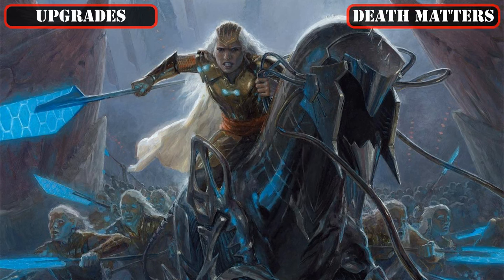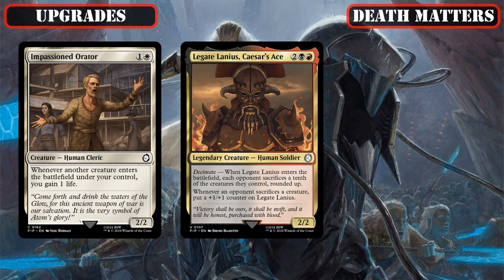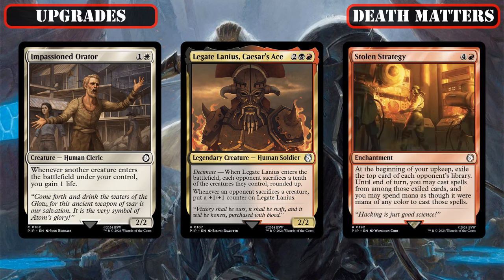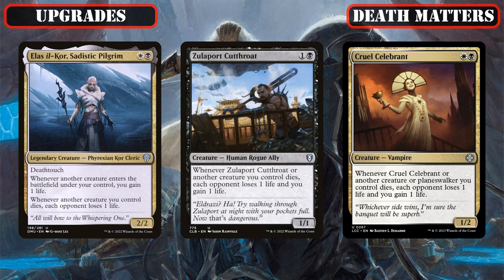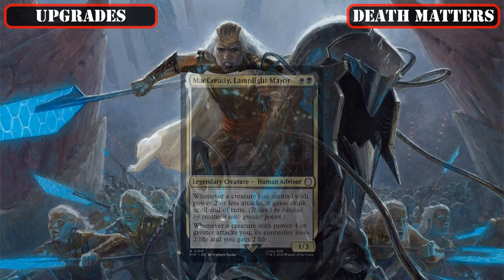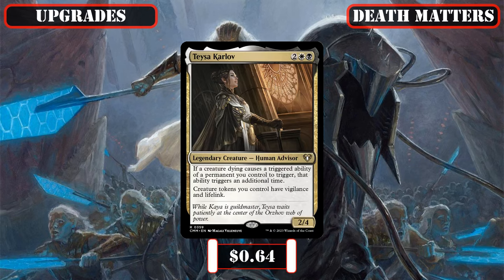Now, with our new wave of token generators covered, let's move on to entries that take advantage of all the casualties those tokens will be suffering. We're cutting the lifegain-centric Impassioned Orator, the sacrifice-focused Legate Lanius Kaiser's Ace, and a strange spell-theft inclusion, to make space for Ellis Elcor Sadistic Pilgrim, Zulaport Cutthroat, and Cruel Celebrant — all of which turn every single casualty we suffer into more damage for our opponents while padding our own life totals. We're also replacing McCready Lamplight Mayor with Teysa Karlov, who doubles all the on-death triggers in the build for even more value as our creatures die off, and grants our tokens powerful keywords that allow them to intercept attacks and pad our life totals even further.